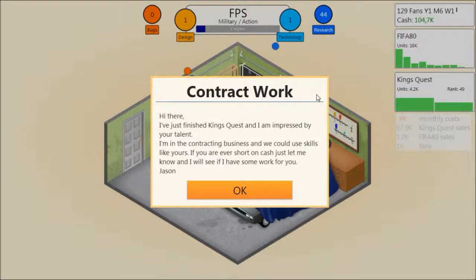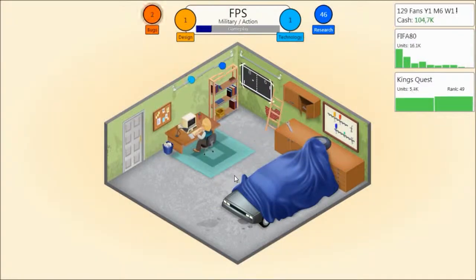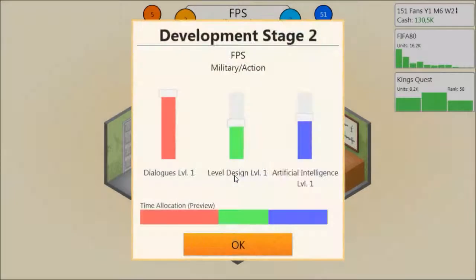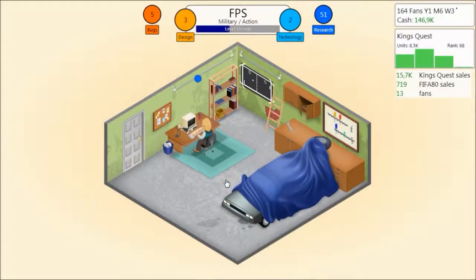Contract work. 'I've just finished King's Quest and I'm impressed by your talent. I'm in the contracting business and we could use skills like yours. If you're ever short on cash, just let me know and I will see if I have some work for you. — Jason.' Contracts have now been unlocked. I probably won't be doing any contracts — to me they're basically a waste of time. You take your design and technology points and pour them into a work job for someone. It gives you a little bit of money, which is good when short on cash, but I have 8k a month in expenses, so I can sit for over a year without issues.